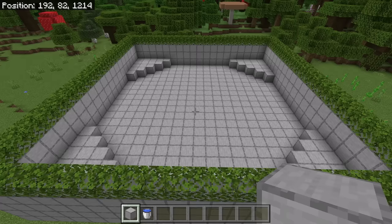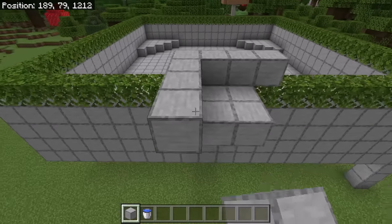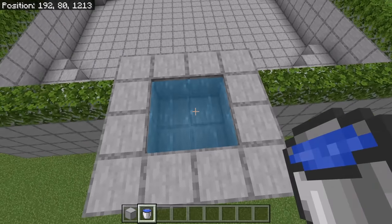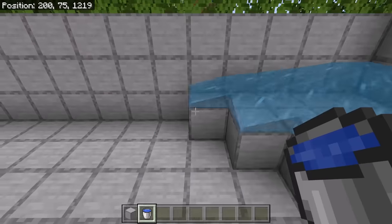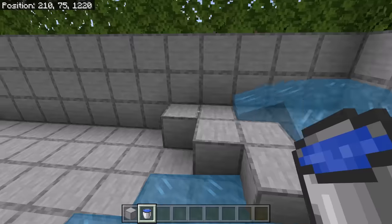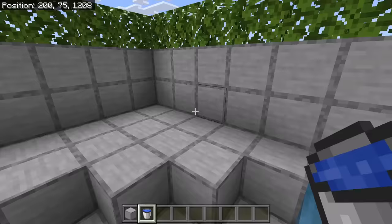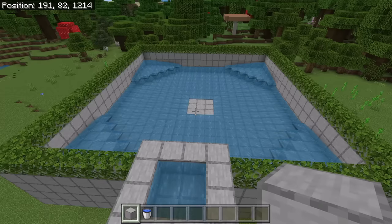The next step is to create an infinite water source somewhere near the farm. To do that, go to one side of the farm, then place blocks like this. Then place water here and water here. By creating that infinite water source, you'll be able to use 2 buckets to fill in all the water for the entire farm. Now place water at each of these spots. After you're done placing that water, the farm should look like that.